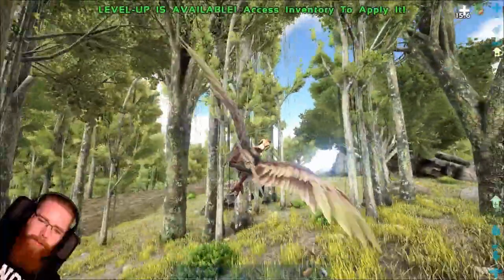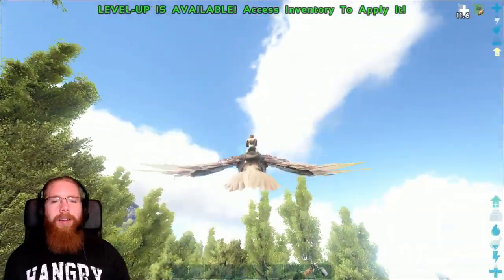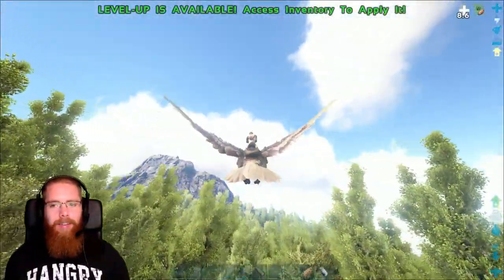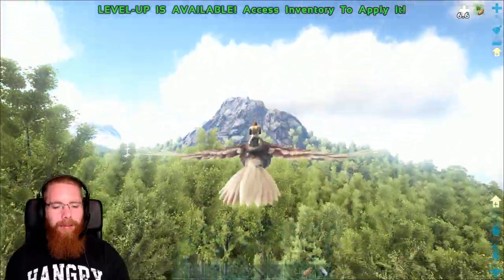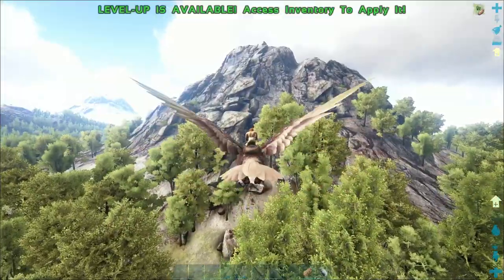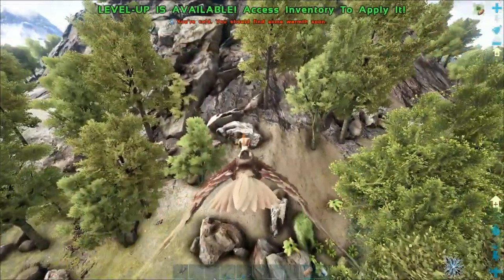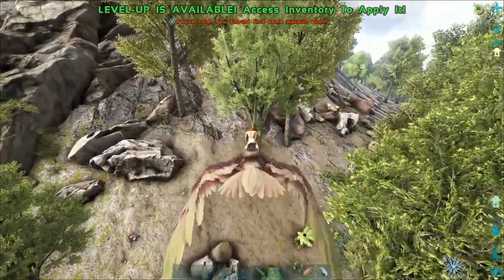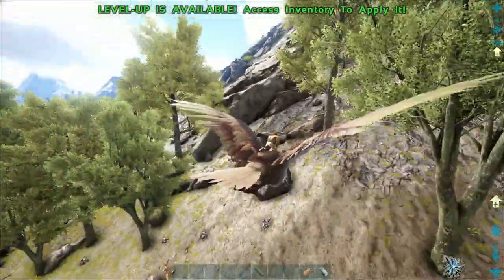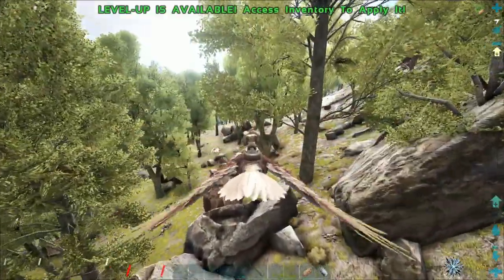Damn raptors! I landed to get a blue crate and got owned by a raptor — they do so much damage in the normal game, it's unbelievable. Just broke all my chitin armour. Right, hopefully somewhere over here we'll be able to find a nice little Doedicurus. I don't really care what level it is — I only want it to hit rocks with and get me some stone easily.